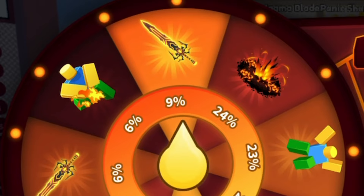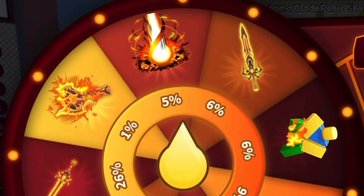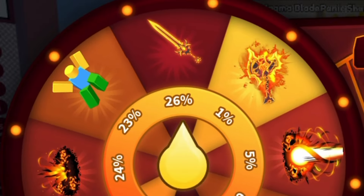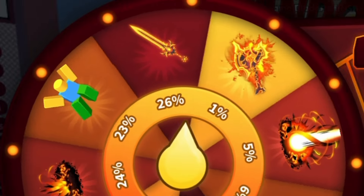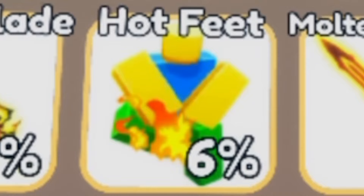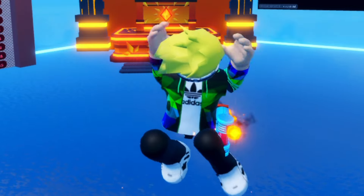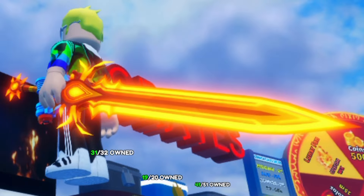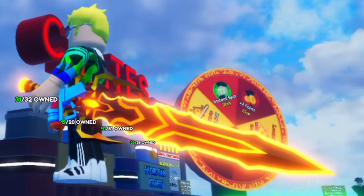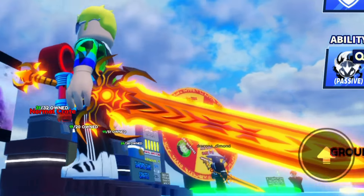We got the 25 tickets. We start with the lava blade. We got the panic shuffle. The 6% molten slayer, the 5% lava beam explosion, the 24% magma burst explosion, the 26% magma blade sword. And the final spin of 25, we got a duplicate — the 9% sword. So that means we have everything except for the hot feet emote and the volcanic axe sword. The 23% panic shuffle emote is actually pretty cool. The 26% magma blade is really nice — it's the most common reward and it's actually pretty good. The 9% lava blade is not bad. I actually think I prefer the 26% one, but it's still good.